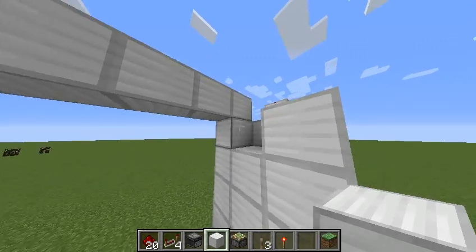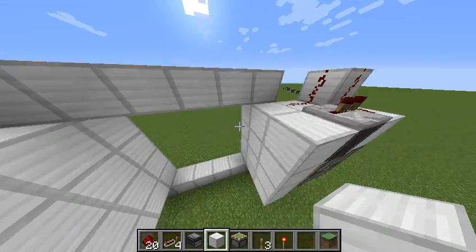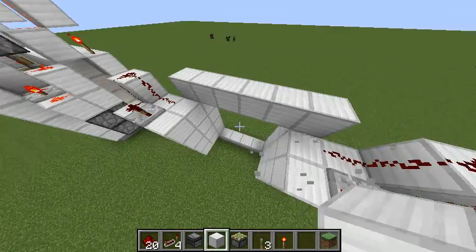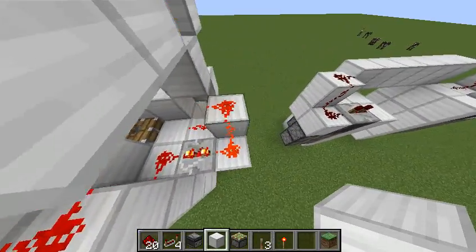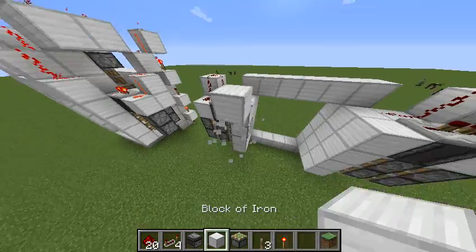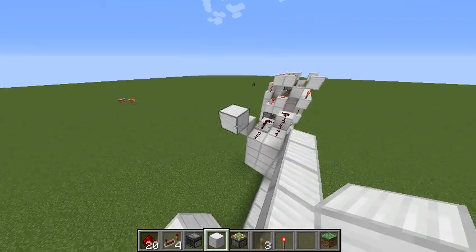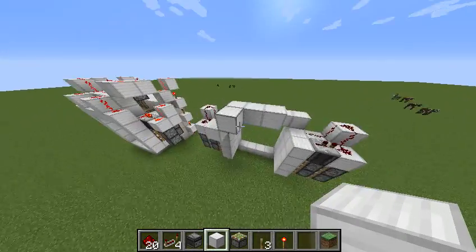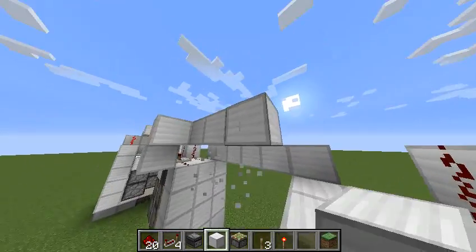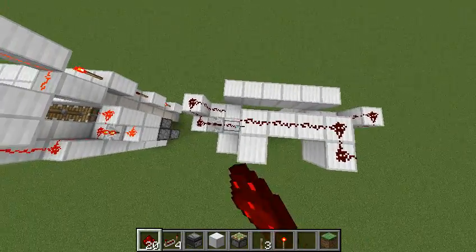Now we can fill in some of these blocks over here because it's going to be a complete door, obviously. It's fairly simple to build as redstone goes, but redstone can't ever be too simple, can it? We want to do something a bit like this, and then go over like this, build the same thing over here, and then place redstone on top of all of these blocks.